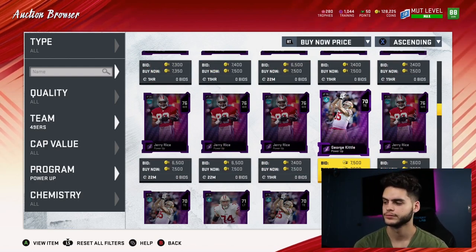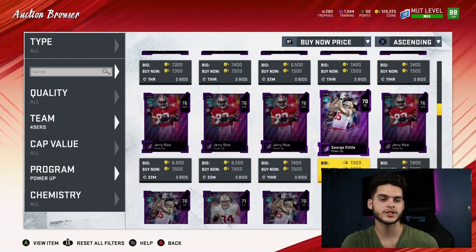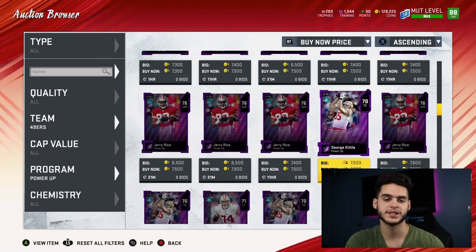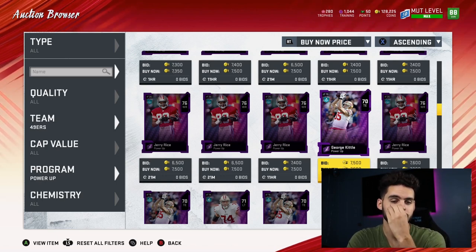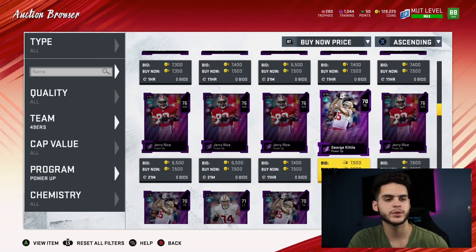George Kittle is the best tight end in the game right now in my opinion, and you know he's getting a new card. When Kittle gets a new card, it's gonna be the fastest tight end in the game — that makes him a meta player, which means everyone's gonna want him, which means he's gonna skyrocket in price. Right now he has a steam builder, so his stats are okay, but when he's the known top tight end, trust me, this card is gonna skyrocket. Take advantage while you still can.